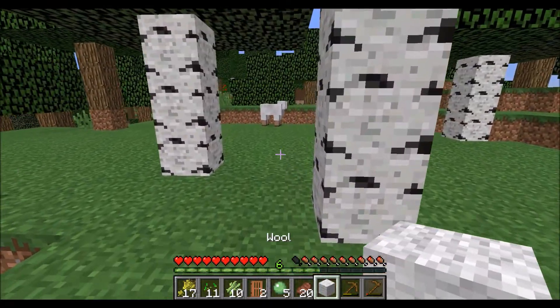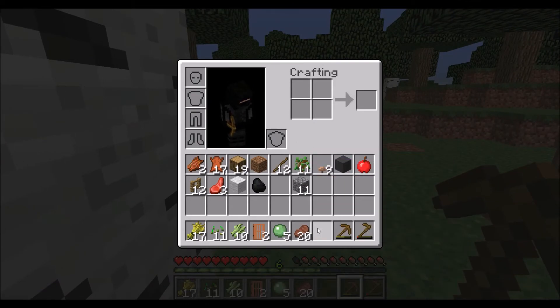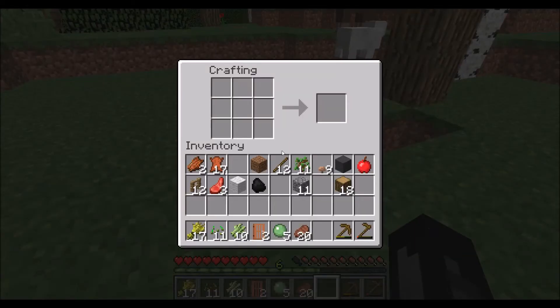Oh, I broke my sword. But I can build another - I'll build a stone one. I have the materials. Okay, we got our stone sword.